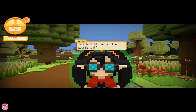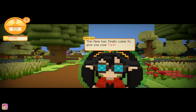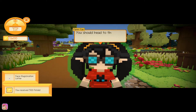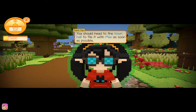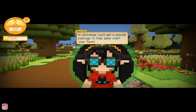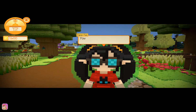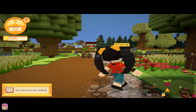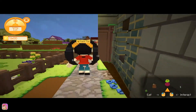Not as hard as it sounds. The time has finally come to give you your farm registration letter. You should head to the town hall to file it with Max as soon as possible. In exchange you'll get a special package to help jump-start your farm. Good luck! All right, so we've got to go to town hall.